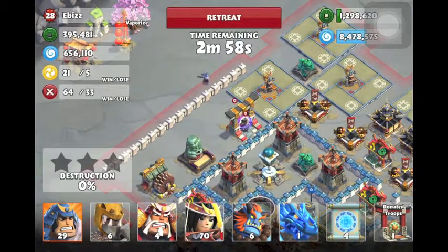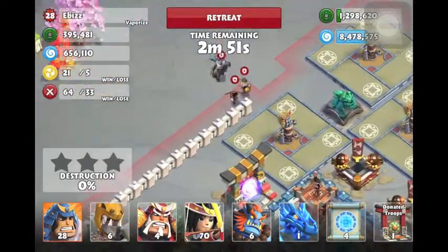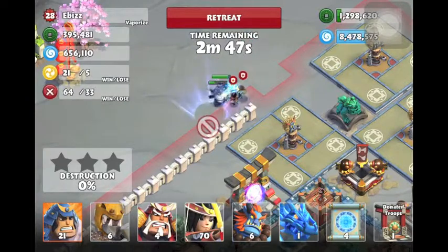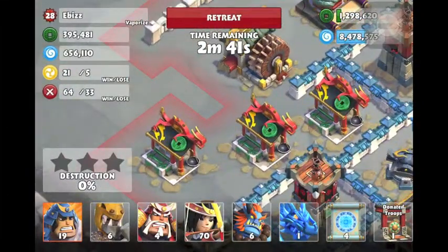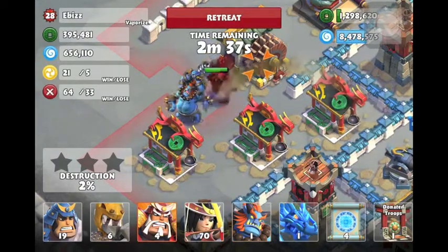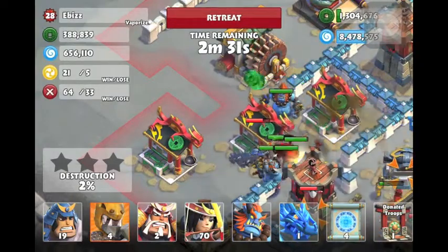I got four level 5 free scrolls. I lure the donated troops — he had an essence master, Mongo, and archers, which is a weird one, but no matter, I destroy them first like always. I always go for the splash damage towers because I hate them, so I attack that tower first.